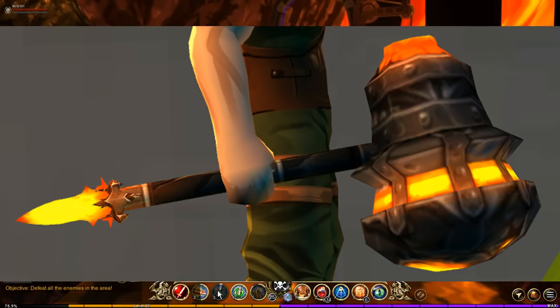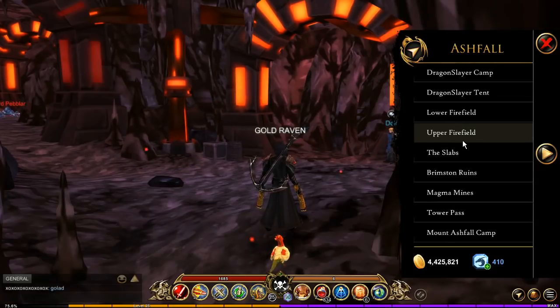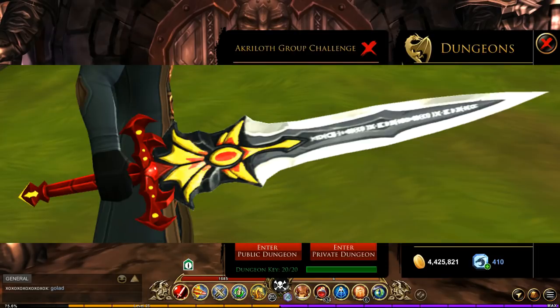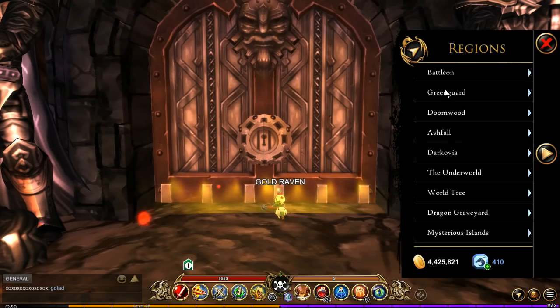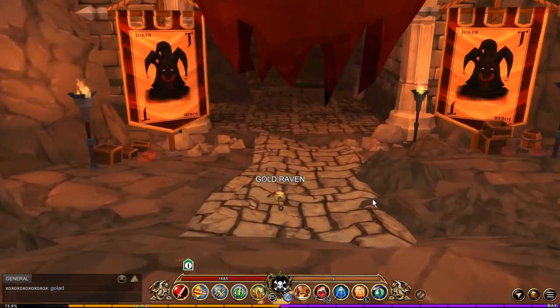It is a pretty darn good looking hammer. While you're in Ash Fall, you'll want to jump over to the Mount Ashfall camp. If you run this challenge right here, you have a chance of getting the Phoenix Blade, which is a really nice looking blade, the Acrylith Axe — again, I'm horrible with names — which is a nice axe, and the Dragon Slayer.